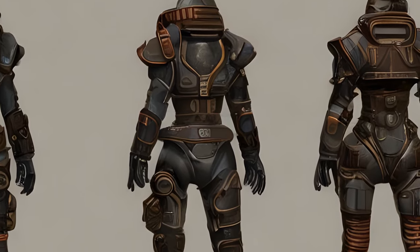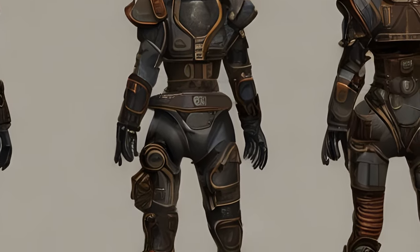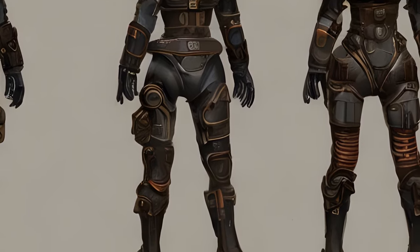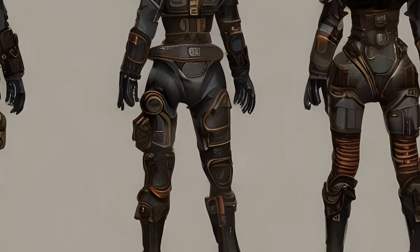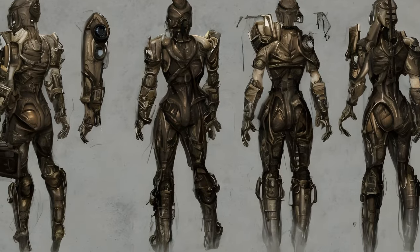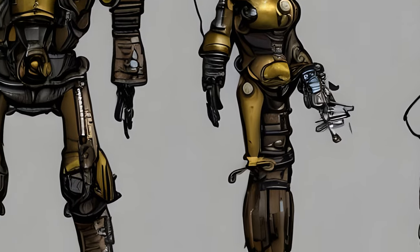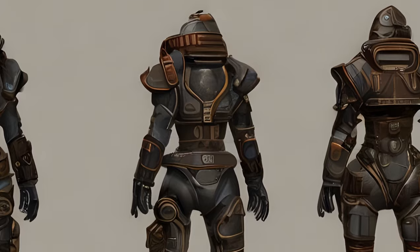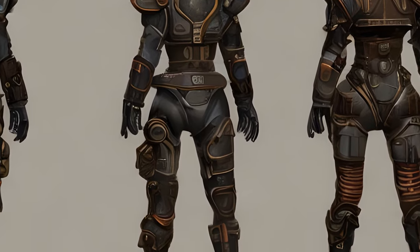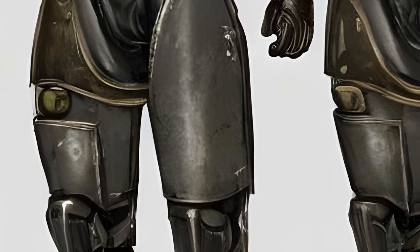Torso mods: Core Assembly increases action point refresh speed, requires Science 3. Blood Cleanser reduces chance for addiction from drugs, requires Science 1. Emergency Protocols — below 20% health, speed increases 25% and incoming damage is reduced 50%, requires Science 4. Motion Assist Servos increases Strength, requires Science 3. Kinetic Dynamo — taking damage recharges action points, requires Science 4. Medic Pump detects hits during combat and automatically uses a Stimpak when health is low, requires Science 4. Reactive Plates reflects 50% of melee damage back on attacker, requires Armor 4. Stealth Boy activates stealth field while crouched, requires Science 4. Tesla Coils deals energy damage to nearby enemies, requires Science 3. Jetpack enables jet-assisted boost while jumping, requires Science 4 and Armor 4.